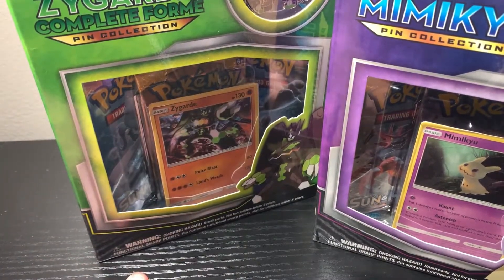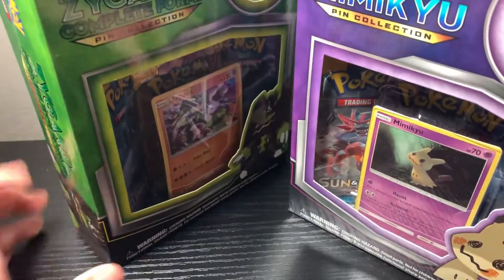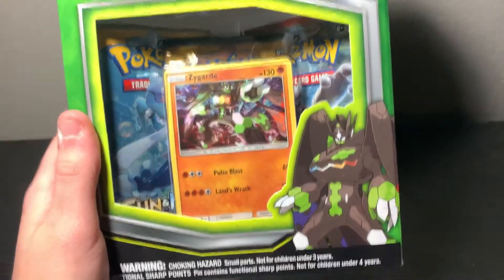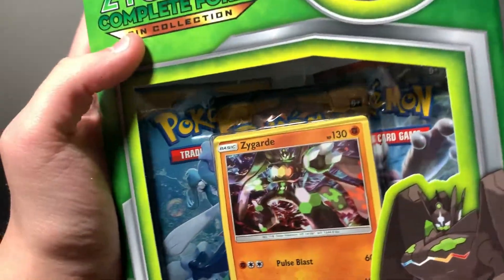Now I think these are a little old, but it's about all you can find these days. Pokemon sells out too quick. I'm gonna start with the Zygarde Complete Form Pin Collection.